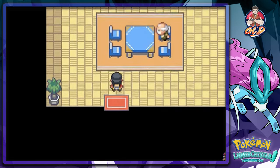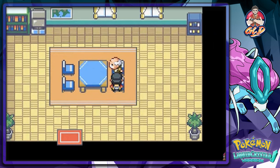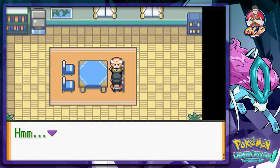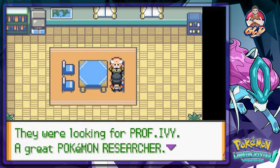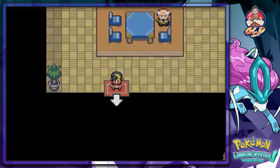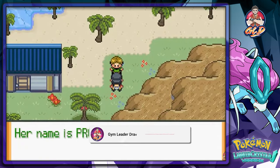Our objective is that we have to find Professor Ivy — yes, that beautiful Professor Ivy, the one that dumped Brock. We still haven't figured out what happened. An NPC says three kids came to the island three years ago looking for Professor Ivy — he must be talking about Misty, Brock, and Ash.